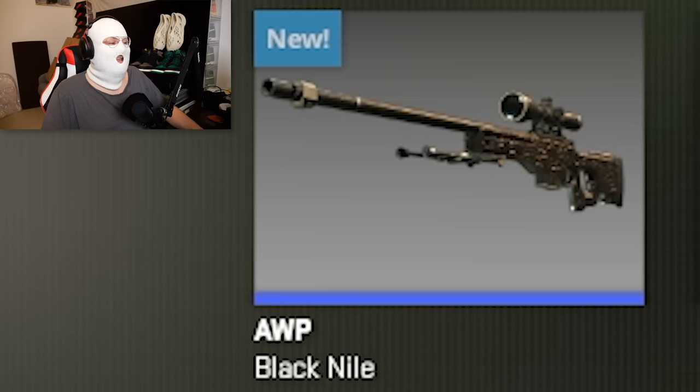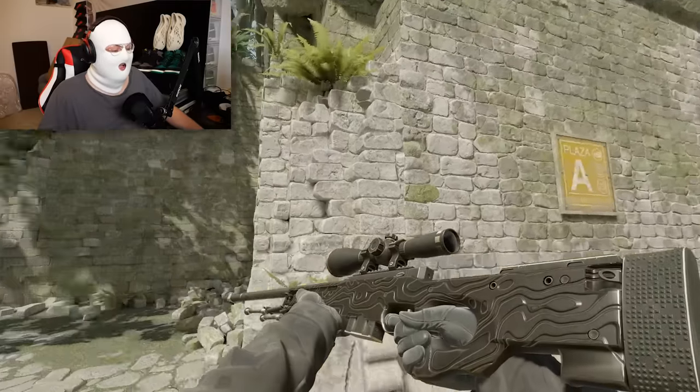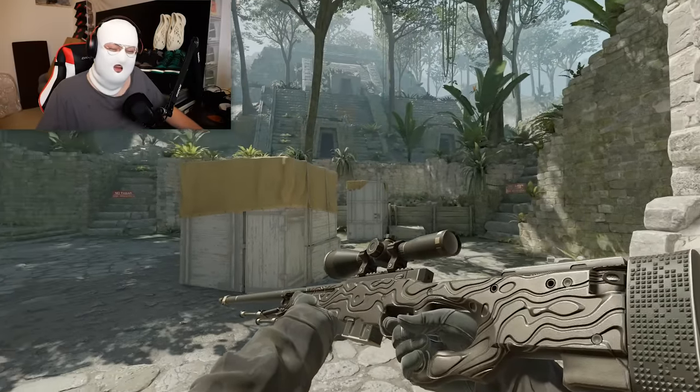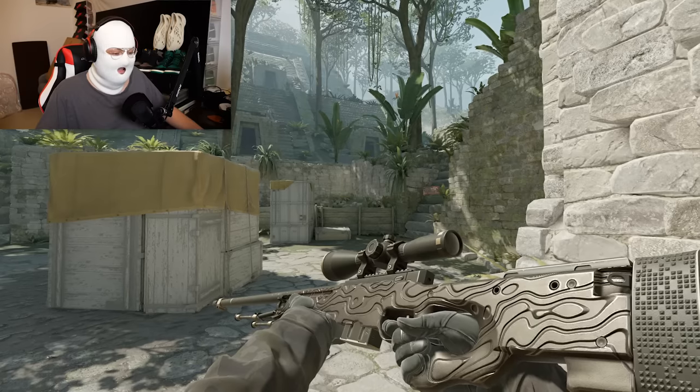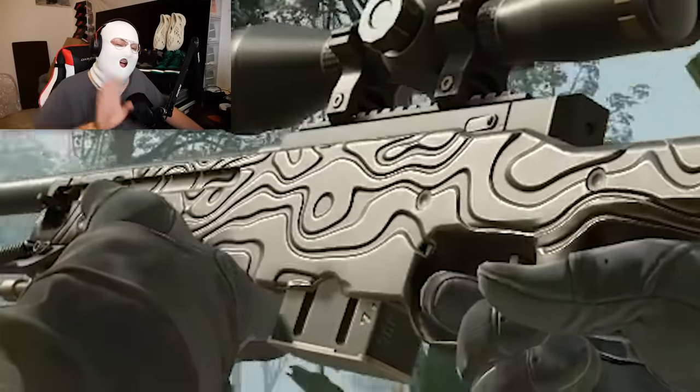For an AWP skin that's only 1.8 euro, the AWP Black Nile is actually that price and is very clean. It looks really, really nice. For 1.8 euro you're getting this insane textured skin — you can feel the height and the depth of the skin. Very underrated.